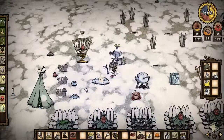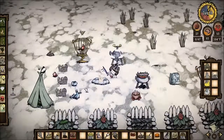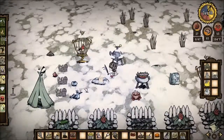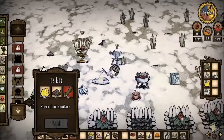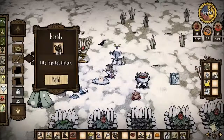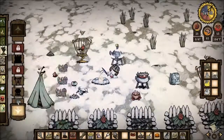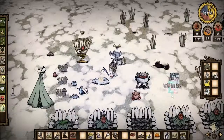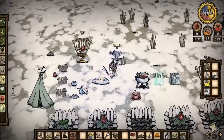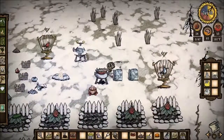I did get two gears, so I'm going to go ahead and build another icebox, if I can. What else do I need? I need one plank. No problem. Now we can make another icebox to put more food in. I'm going to build it here, because my other one is a little too far away from the fire.